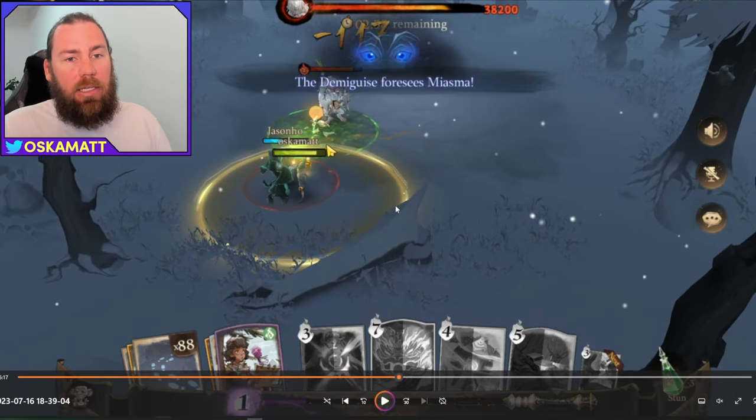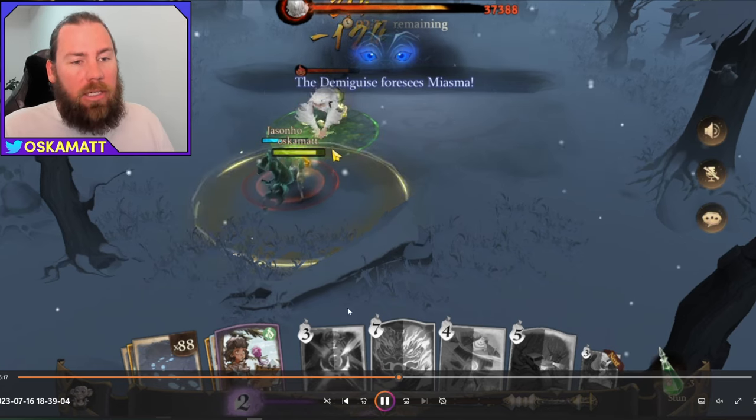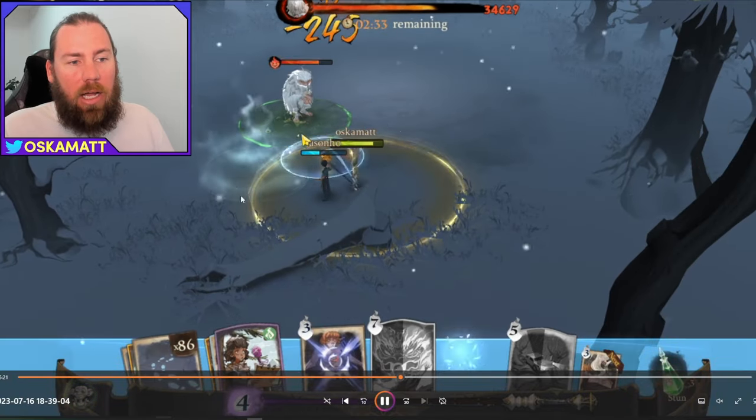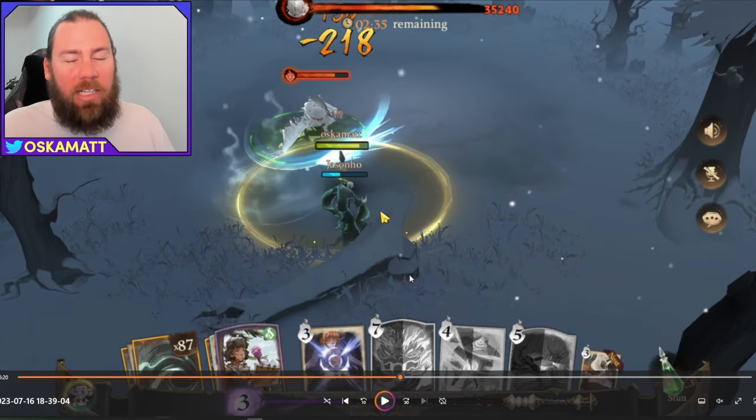The second attack the Demi guys does is this miasma - it is literally just a circle AOE that he puts down on the ground. It is super easy to move out of the way, but it is one that is a lot harder to notice. If you don't follow it closely you will miss it and your health will just start depleting and you'll wonder what's going on, because it goes down on the ground as literally just a mist you can hardly even notice. So this is one you really need to look out for.